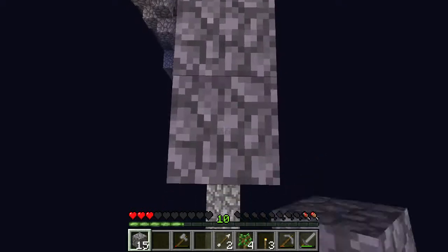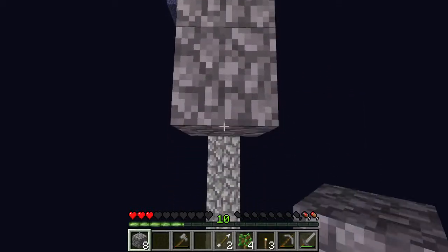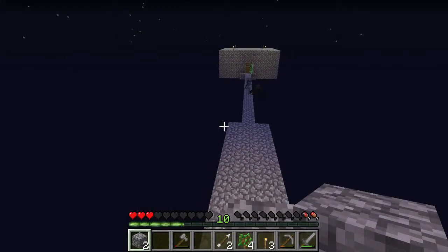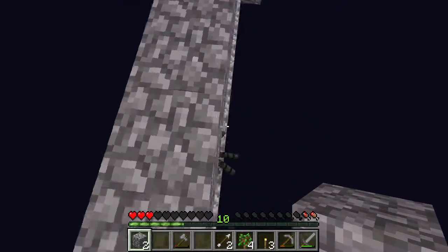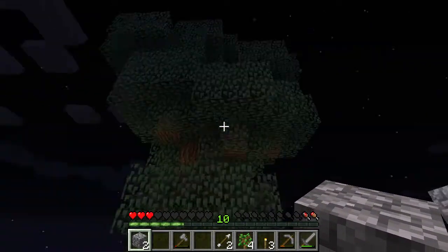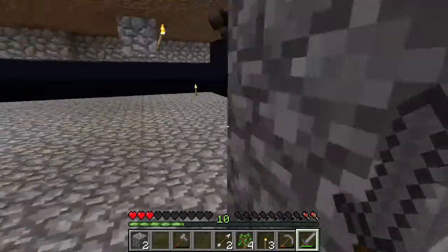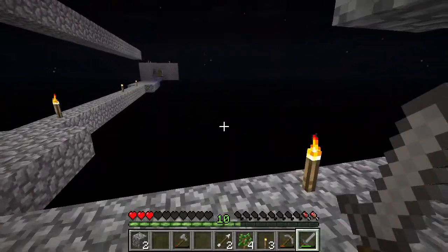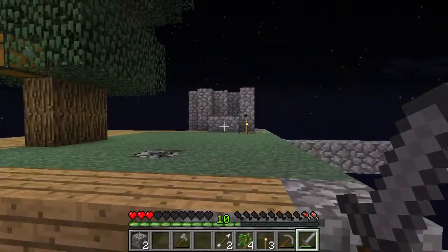I'm gonna get shot by a skeleton — it's gonna spawn and kill me. Then again, it would shoot me the right direction, so maybe not. Hello, spider. There's a skeleton — you do not see anything. This is one way to lure spiders back — look at that. Well, that's gonna give us some apples for sure. Let's not take any damage right now. Skeletons though — I'm not even gonna try. I'm glad they don't have good eyesight, what with their lack of eyes and all.